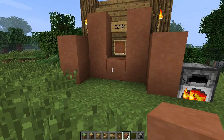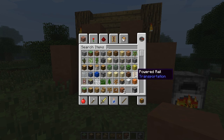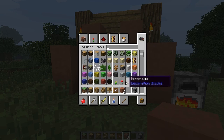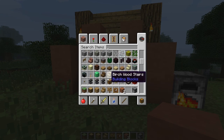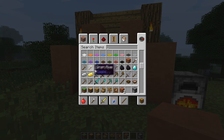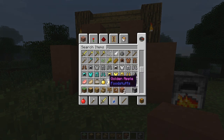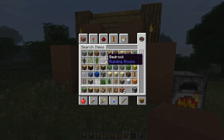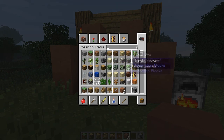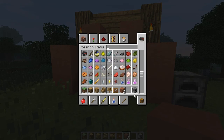They've also added an extra tooltip in the search tab of the creative inventory. If you go to the search items tab, you can see below each item it says what category it belongs to — building blocks, decoration blocks, transportation, redstone, tools, materials, foodstuffs, combat, and miscellaneous. It's kind of helpful in case you didn't really know what category items are classified as. If you know what you're looking for you can go through the different tabs, so it'll be helpful for people who don't really know what they're doing.